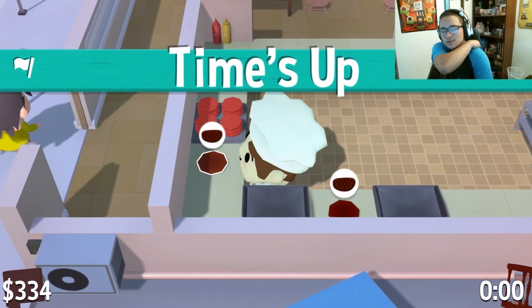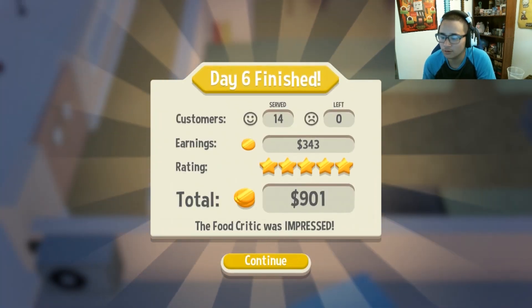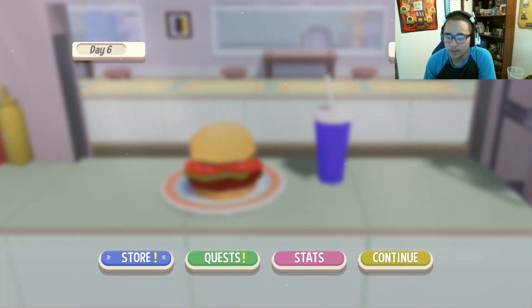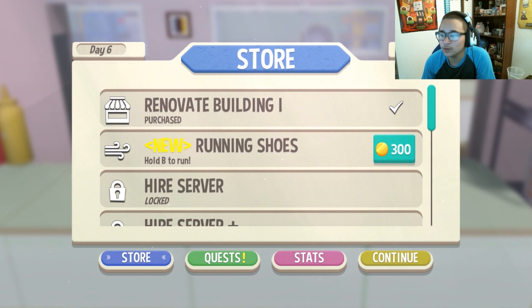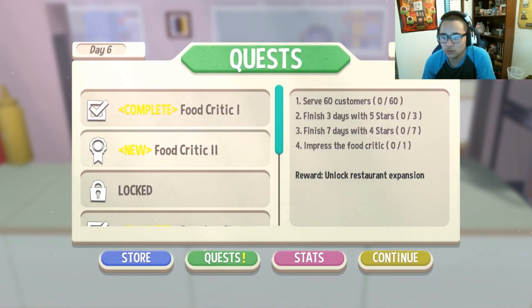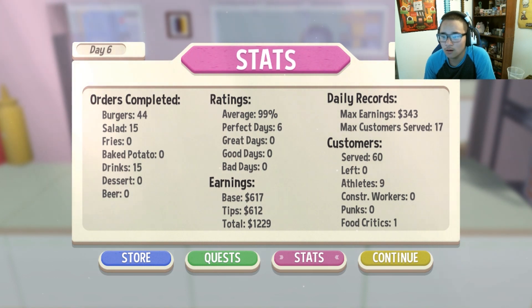Time is up — we're looking good! We did it. I think we got five stars. We definitely impressed the food critic — 14 served, $343, food critic was impressed — let's get it! Before we end the episode: we have enough to renovate the building and buy the running shoes. Let's look at our quests — we finished that one. Food Critic 2 quest: serve 60 customers, three days with five stars, seven days with four stars, and impress the food critic. We got the running shoes!